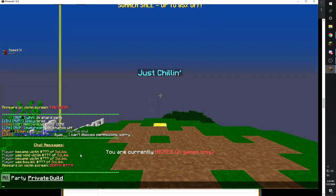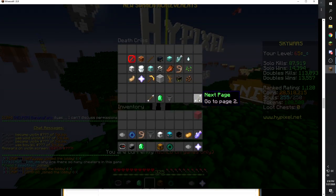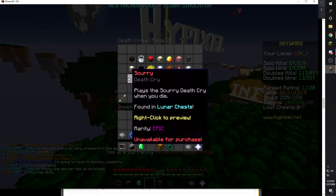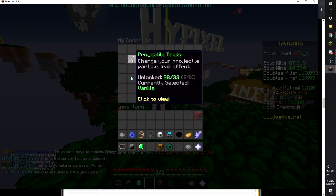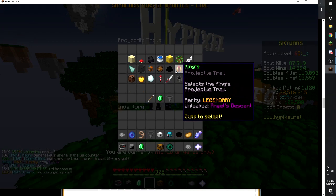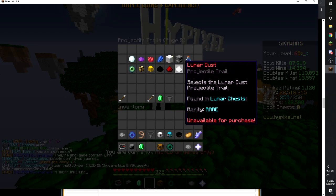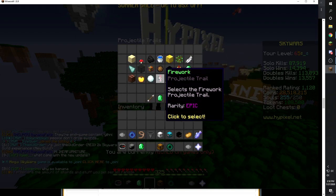They also added the 'Flex' kill message, which I'm personally going to be going for. And they added the King's projectile trail, which basically shoots out golden helmets — it's literally like a million golden helmets flying out of your rod or bow. That's all I noticed from the cosmetics so far.